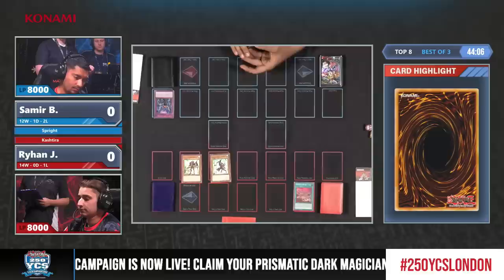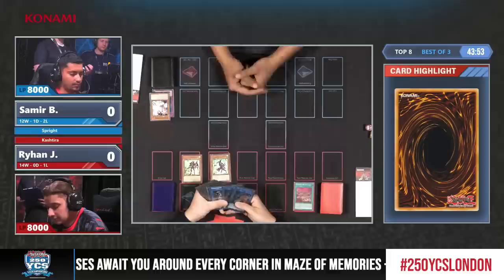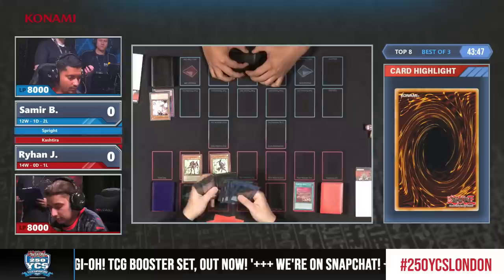This opening is really nice from Rayhan. It's pretty strong here considering Unicorn, probably the best starter you want to see in Kashtira, was met with an Infinite Impermanence. But he has the ability to extend further with the Kashtira Berth into Fenrir, and now an Ash Blossom coming down. We'll be able to get rid of some extra deck cards - let's see if he's playing any one-offs.